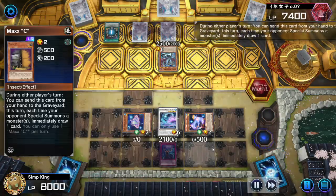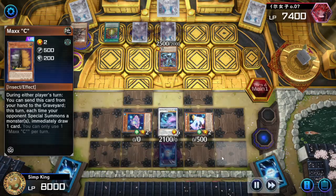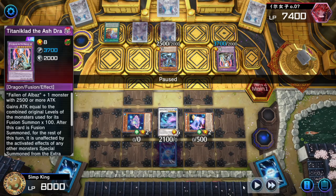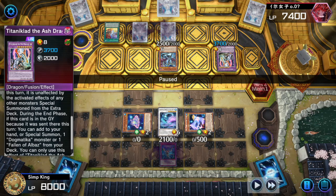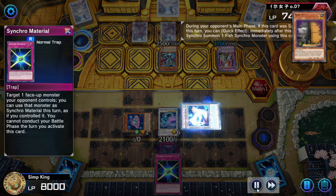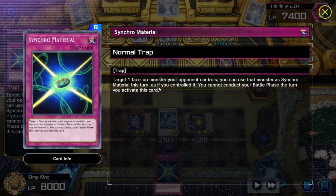Maxi is a terrible card, but right now we're using it to draw our very specific combo piece. Opponent not going for the Lubelion — going straight into a Titanclad. Titanclad is unaffected by activated monster effects summoned from the extra deck, so we can't banish it with our Azkan. Opponent gives us a card, and here it is — Synchro Material. Target a face-up monster your opponent controls. You can use that monster as a Synchro Material this turn as if you controlled it.